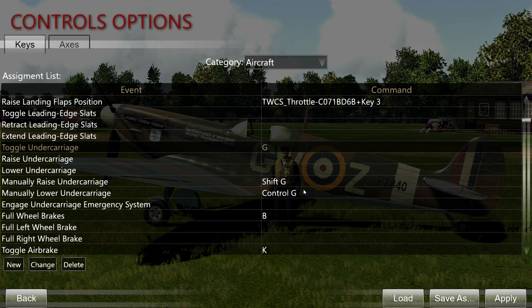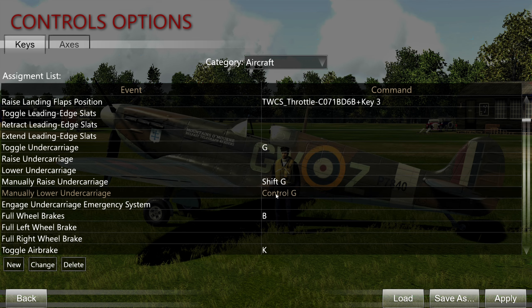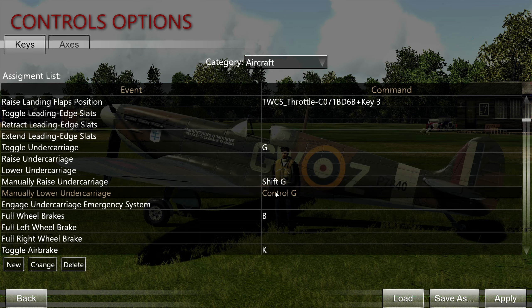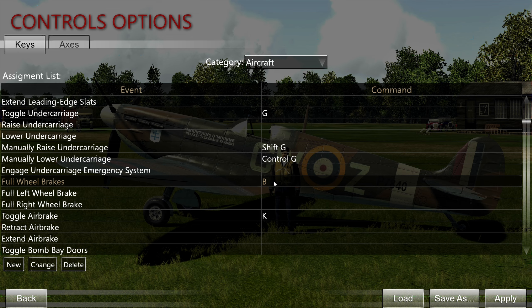Toggle landing gear — obvious key binding. This is important for the Martlet, because the Martlet doesn't have hydraulics for its gear — you have to manually raise and lower the undercarriage. You don't have to press this a million times; you can press and hold to raise and lower. Just look at the lever in the cockpit to know when it's fully up or down — when it doesn't move anymore, your gear is fully up or down. Full wheel brakes — obvious key binding.